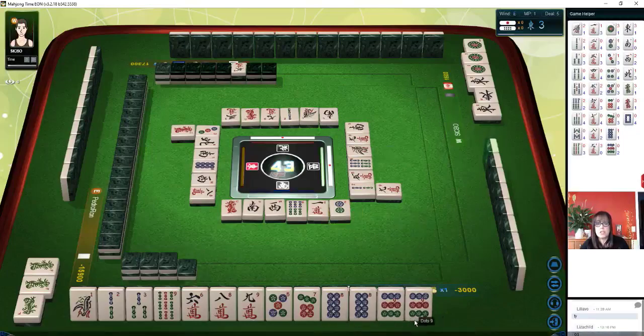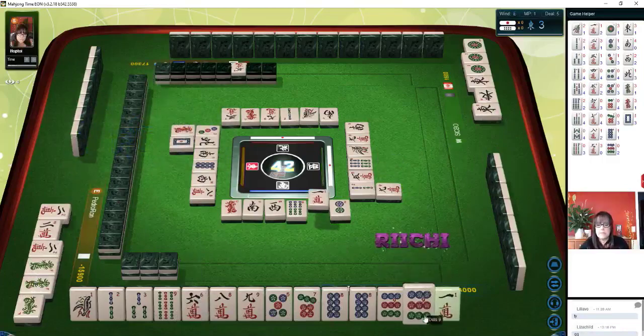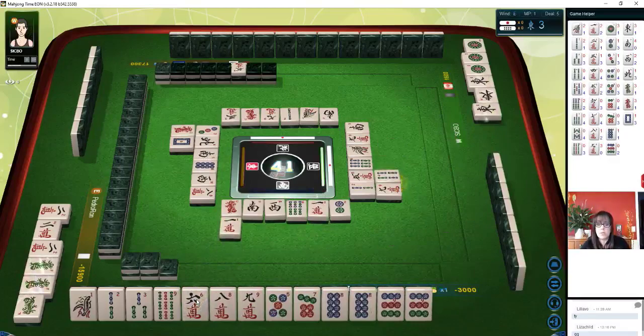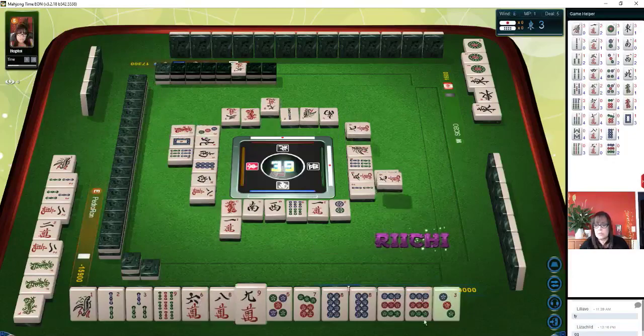Three characters — the two dot right now is isolated, let's discard that. We do have potential here for something called Iipeikou — pure double chi — the same two chis in one suit. If we can get that seven dot, that would be really nice. We need a pair in here. We still need a pair. White dragon. One crack — we discarded it, let's discard it again. I do not want to be furitan. If you discard a tile, you cannot win on that tile by discard — that's called furitan.